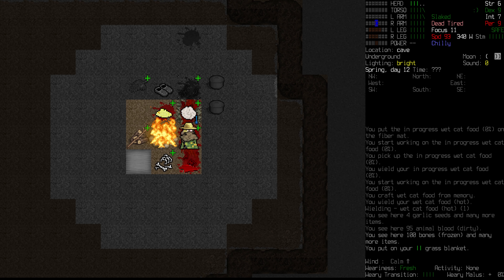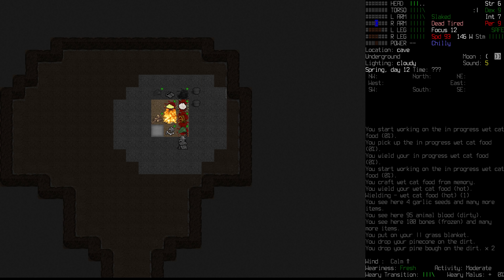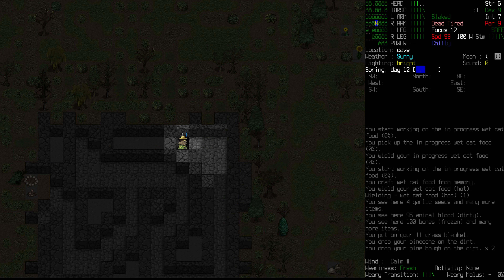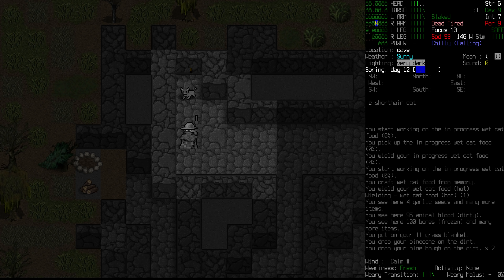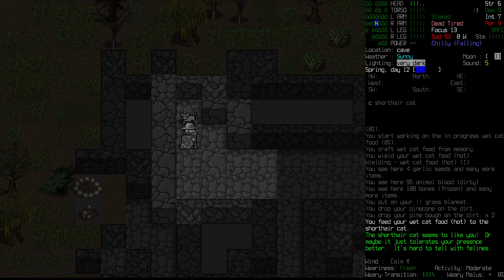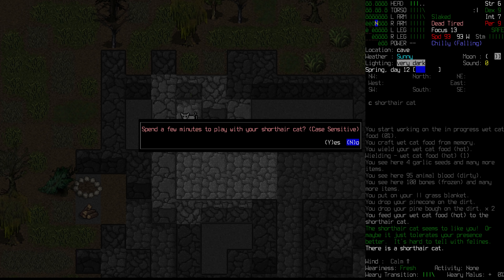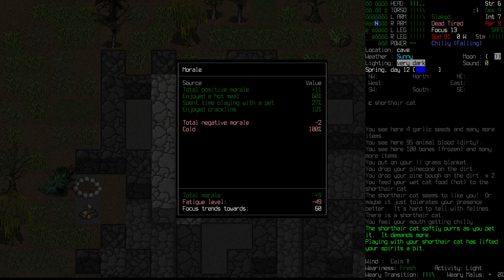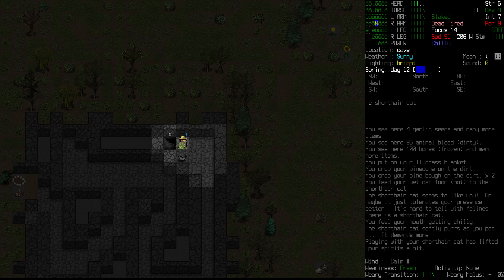We'll activate the fiber mat again and haul the moose onto it. We'll take off the blanket and do the quick butchery. Feeling tired, but we are not going to stop. There we go — we've got a whole heap of stuff: some organs, bones. Did we get any fat? Yes, we did. That's a lot of refuse. All the stuff is frozen right now, so I want to take it away from the fire as quickly as possible, keeping it over here so it stays frozen. We'll sort out the bone, sinew, and refuse. We'll also take the fat since we want to process it.